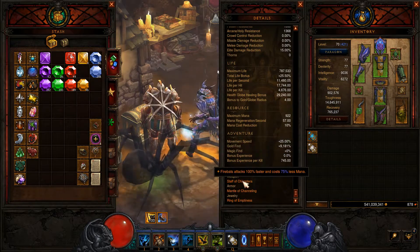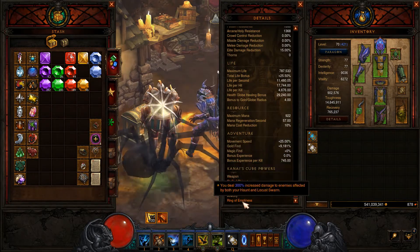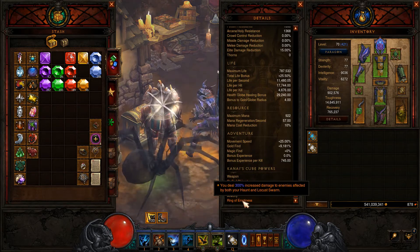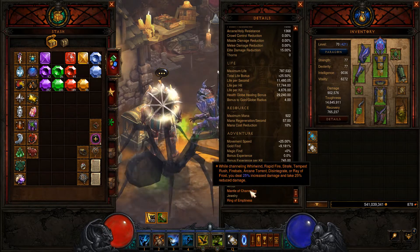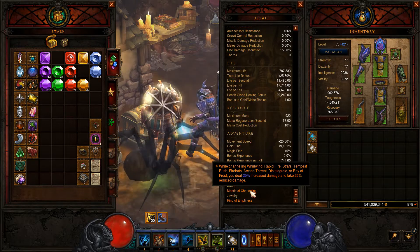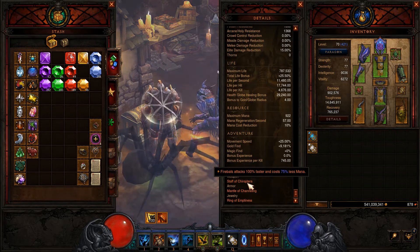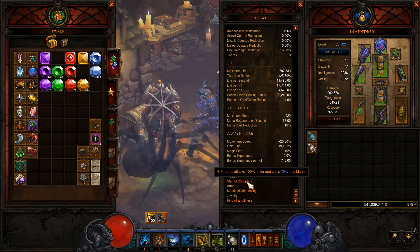In the Cube we're running the Staff of Corruptura, Mantle of Channeling, and the Ring of Emptiness. The Ring of Emptiness deals 300% increased damage to anything we can get Haunt and Locust Swarm on — great for single-target damage. Mantle of Channeling is going to ramp up our damage, keep us alive a little bit longer, make fire bats cost less, and make it attack 100% faster.